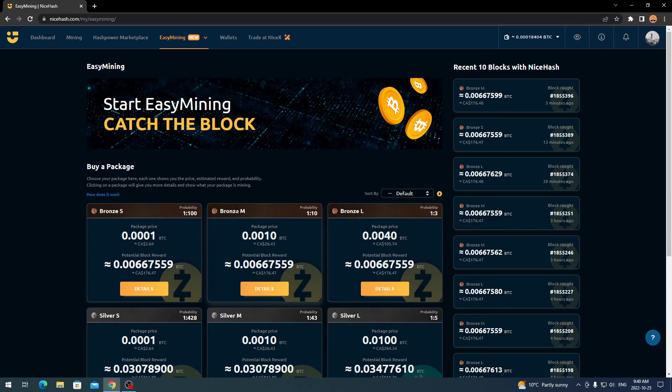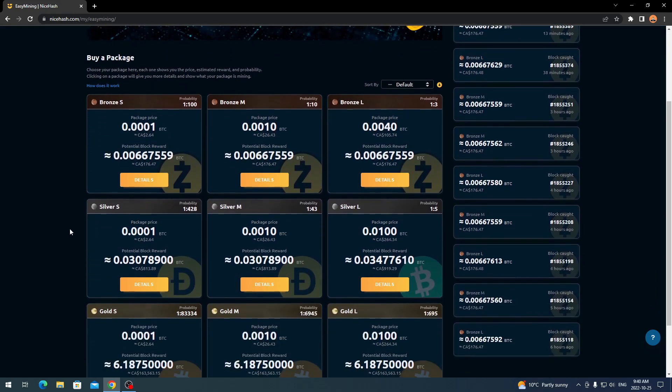It's a 1-in-100 chance at the small one, bronze M is a 1-in-10 chance at $26, and a 1-in-3 probability at $105. If you scroll down there's Silver S, Silver M, and Silver L. The first two silver packages are Dogecoin — you get 9,900 Doge, which is a block, converting to $813. That's a $2.64 entry for a potential $813. The probability is 1 in 428. The last silver package is Bitcoin Cash — 6.1875 Bitcoin Cash worth about $919, requiring $264 to enter.